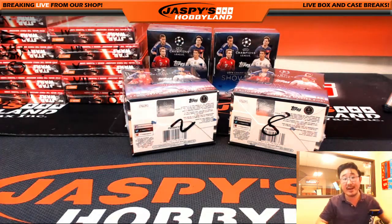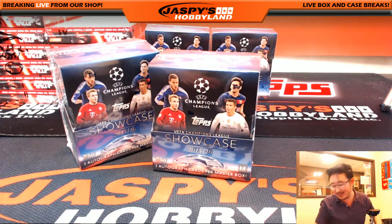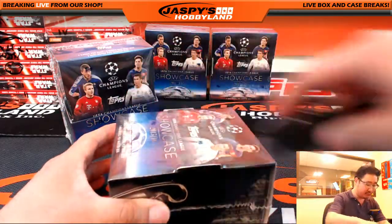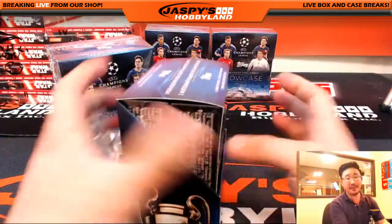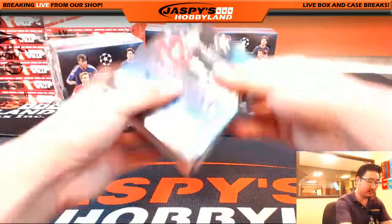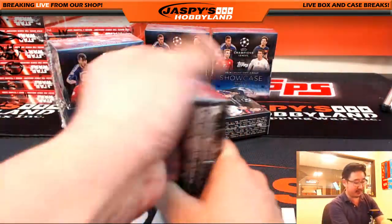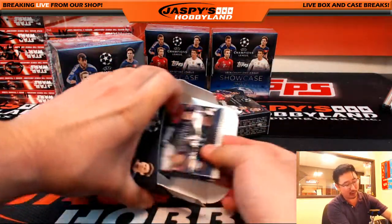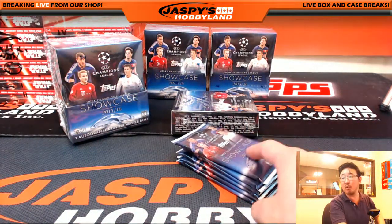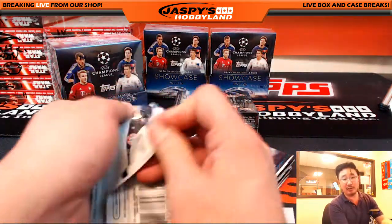We've got another two-box break in the store already at jaspyshobbyland.com. Get into it — not very expensive and a good way to chase some big hits. We pulled an Andres Iniesta autograph and that base auto could sell for $100. This is break number two of Topps UEFA Champions League Soccer. We should expect two autos out of this master box. For the first couple packs, I'll run a little slower so you can get a closer look at how the cards look.